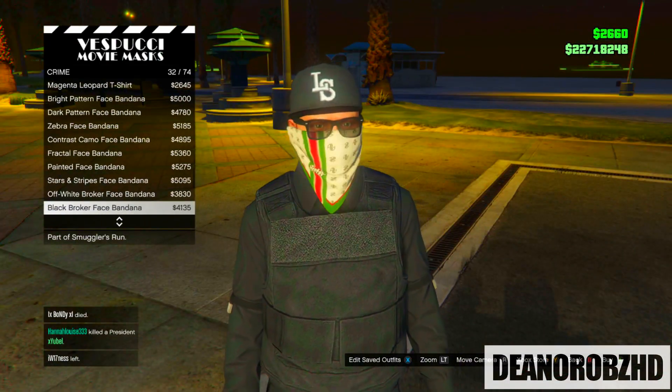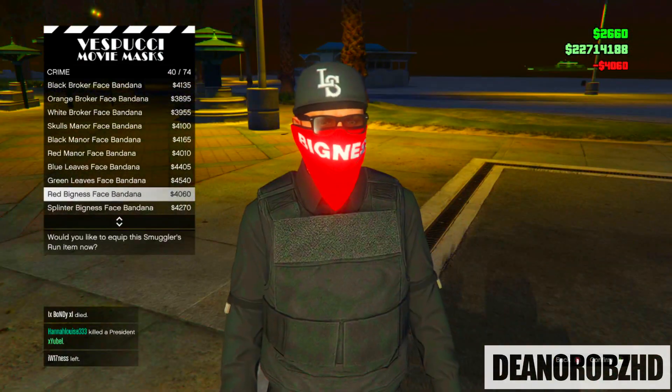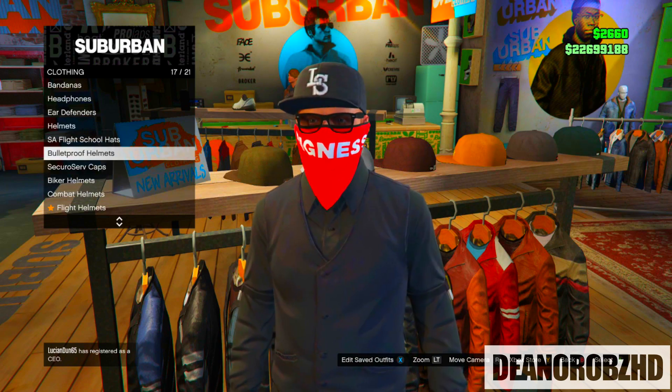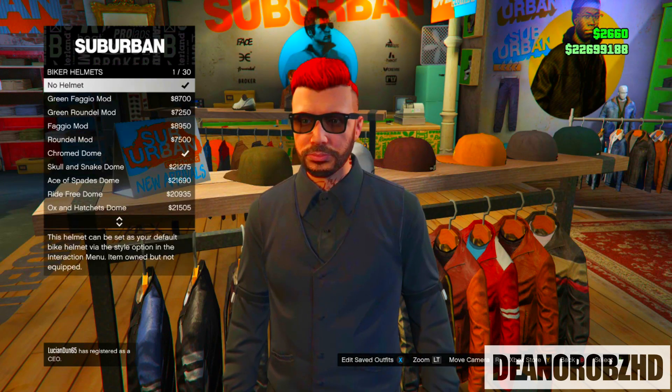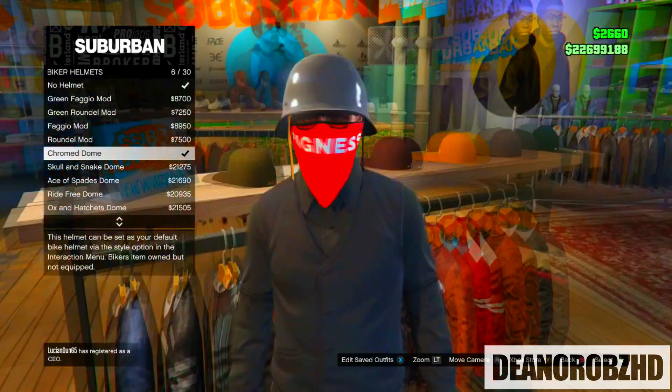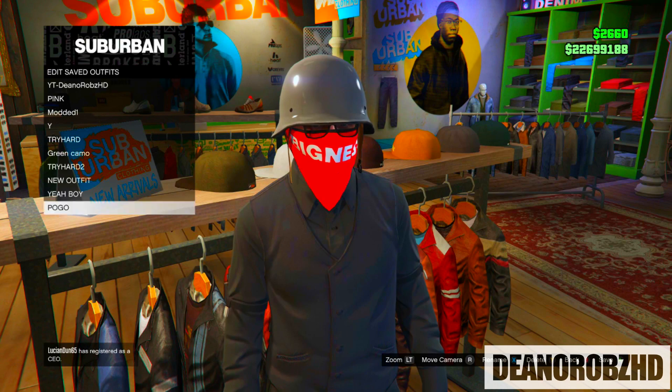Go into the crime section and you want to go ahead and put on the red thickness face bandana. After you have done that put on a standard body armour. From there head over to a clothing store, go into the hats section, go into biker helmets and put on any sort of biker helmet — in the gameplay I am using a black dome.